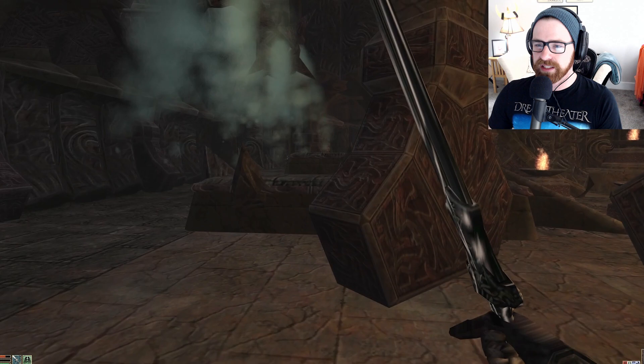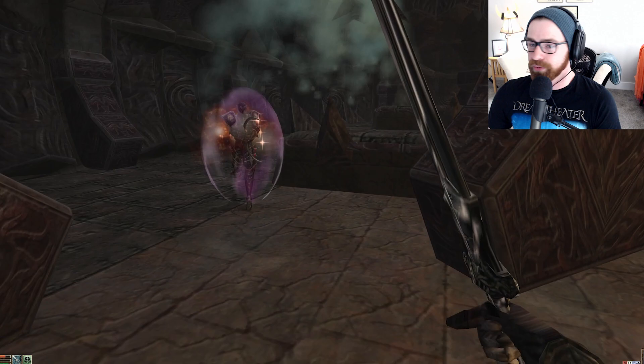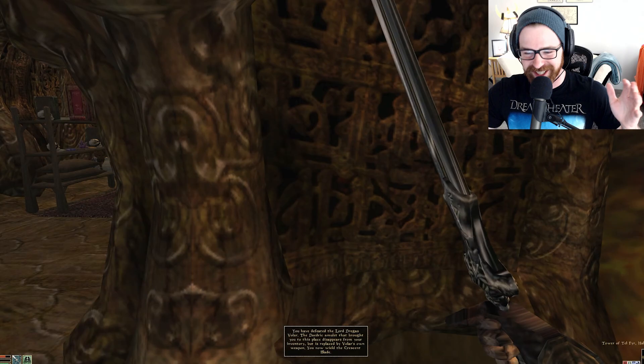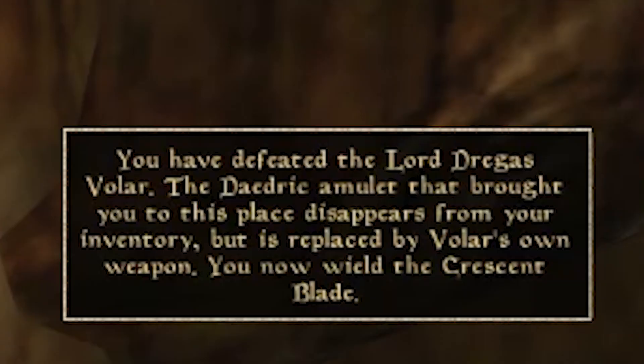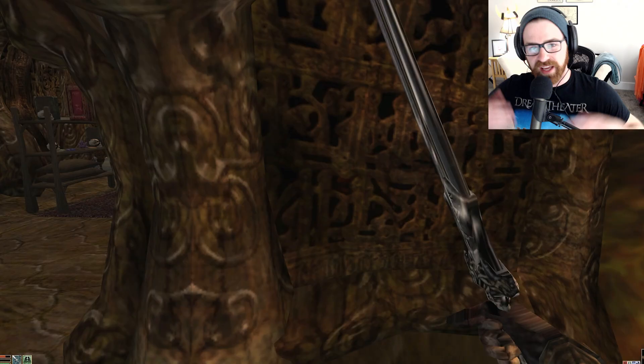Click travel and here we are. I'm going to put on my Ancestor Guardian — I don't want to get hit, as a single hit from the Crescent is essentially sudden death because of the paralysis. Then I'm going to grab 30 Sujamma. The Sujamma exploit — which I haven't shown on my channel — essentially boosts your strength into the stratosphere while ruining your intelligence. But who needs intelligence when you can just two-shot everything? We just need to get lucky and hit him once or twice before he hits us with the Crescent. Boom — you have defeated Lord Dragas Valar. The Daedric amulet disappears from your inventory but is replaced by Valar's own weapon.